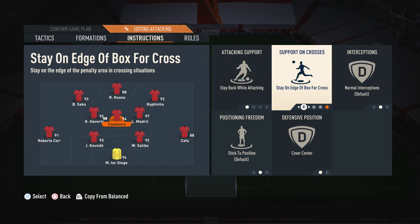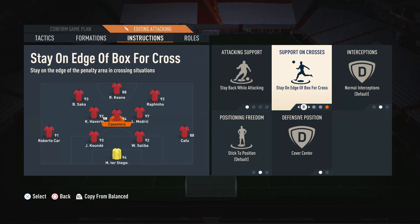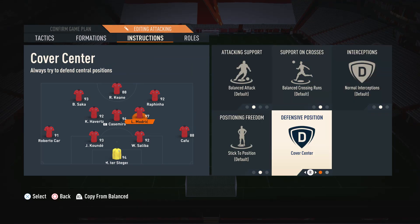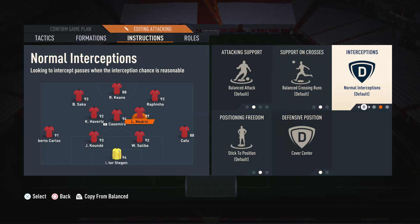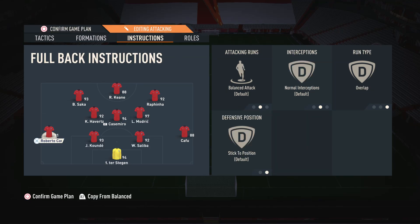For the middle centre mid — the defensive-minded player — I have Stay Back While Attacking, Stay on Edge of Box, and Cover Centre. Stay Back keeps him defensive and out of runs forward. Stay on Edge of Box means if he does end up forward he won't commit into the penalty area. Cover Centre means he defends as one of the centre mids in the 4-4-2. For the right centre mid — the box-to-box player — I have default settings and Cover Centre, so we don't restrict him but he still defends as a centre mid.